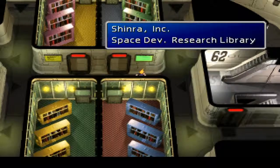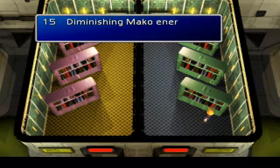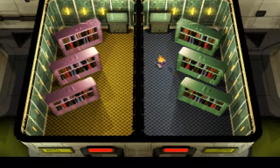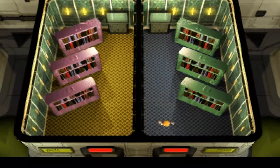So in the Space Development Research Library there are two books per bookshelf. We find 'Breakdown of Soldier Members by Class' — this has nothing to do with the Space Division. You see in the upper left corner the number 1 — what that means is the first letter of the title. So that's going to be a B. We know the letter B is in his password. It changes every game — when I did this video originally, his password was KING.